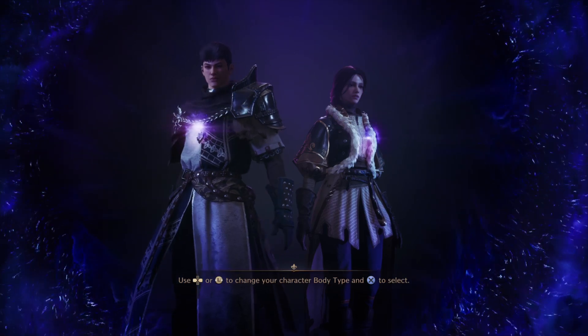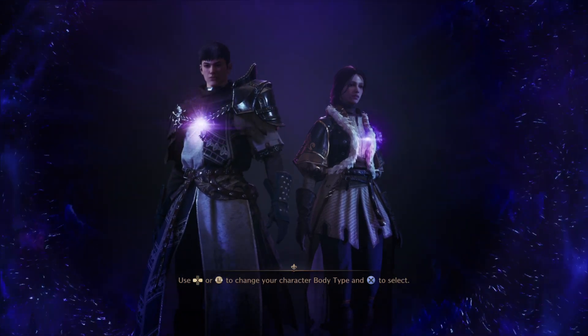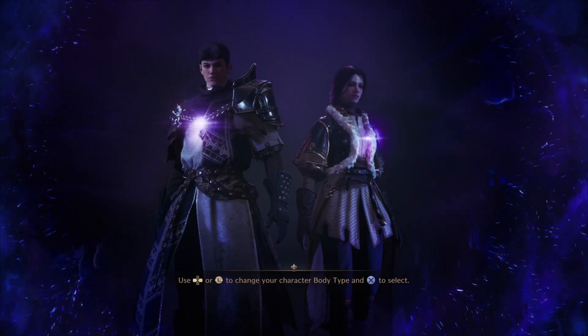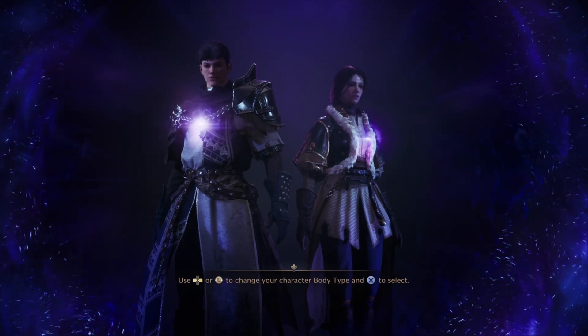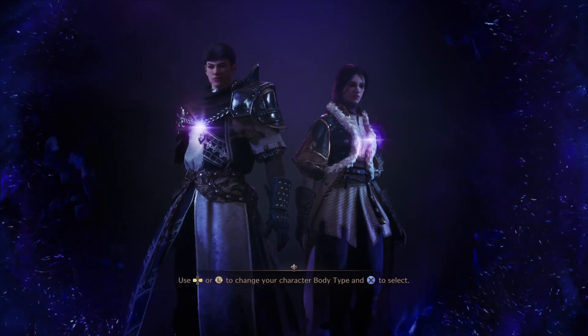Choose a character you would like to create. Circle creates a masculine character, and triangle creates a feminine character. Square creates a random character. Okay, so once you're at this point, choose a gender — whichever, female or male.